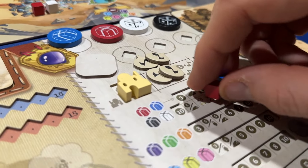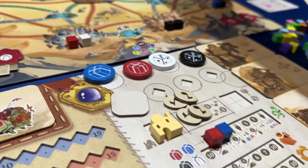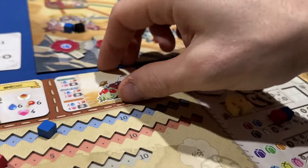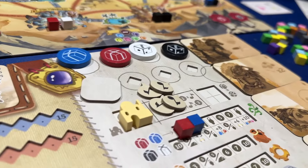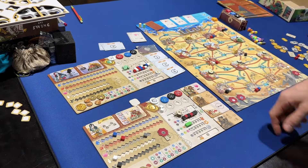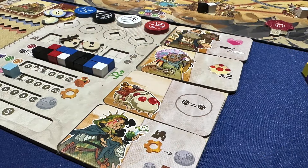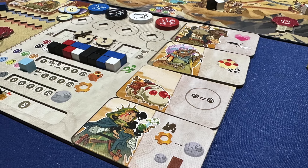Sand is a dense, character-driven pickup and deliver that doesn't quite have the automation of an engine builder, but has a familiar arc of empowerment — going from struggling to make a sale in the early game to whipping across the desert with ease, aided by companions allowing double movement per dice, or an insanely cute baby worm who lets you carry two goods in one action space.